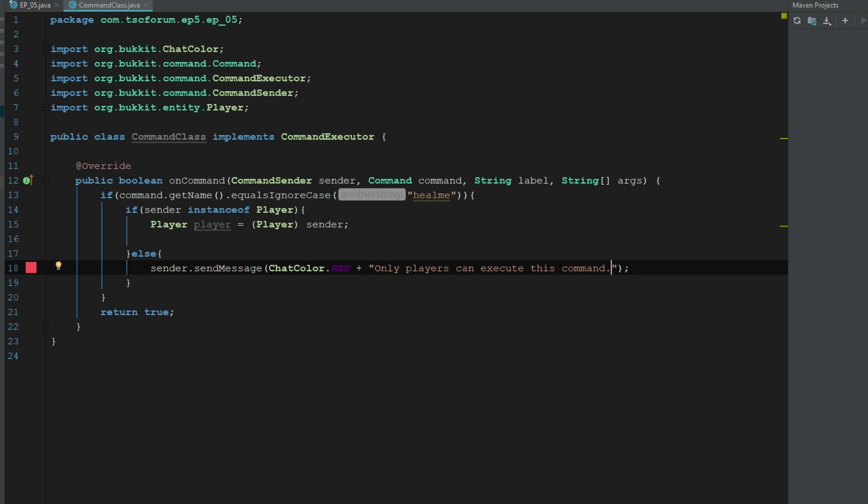The reason I'm using sender.sendMessage instead of Bukkit.getConsoleSender().sendMessage is just in case for some reason a disguise plugin changes their player value or makes them look like a zombie — this way it always sends to something.